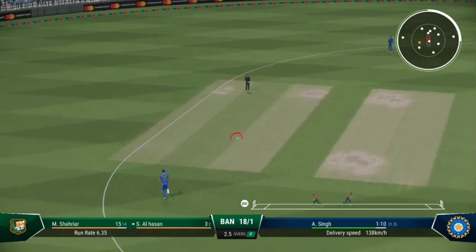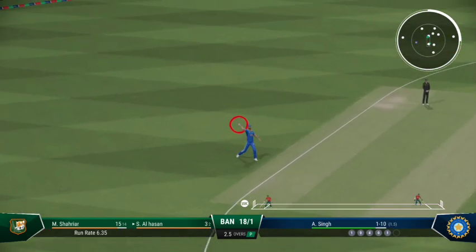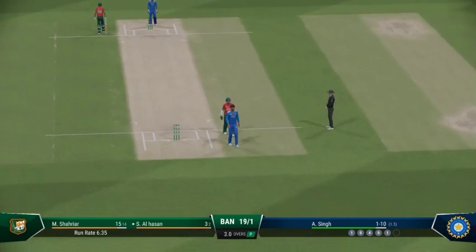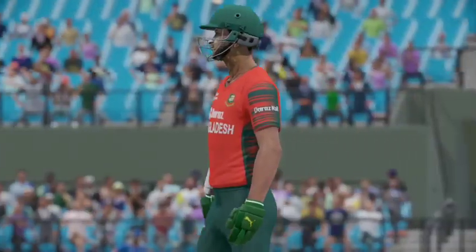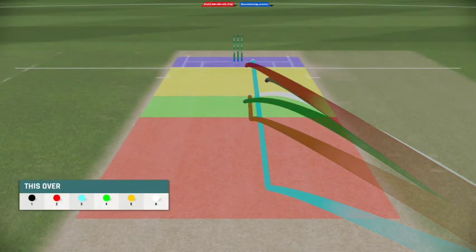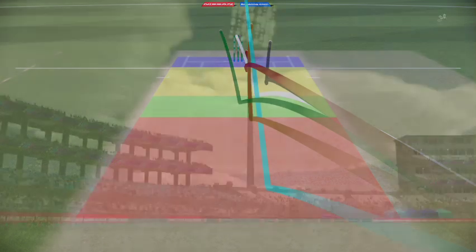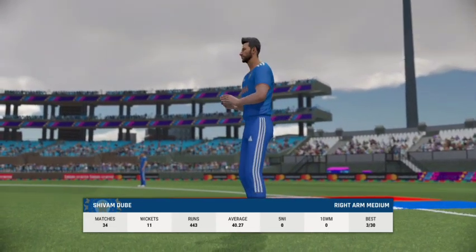They'll get at least one. End of the over — seven off it. Bangladesh are 19 for one. The right arm pace bowler is coming into the attack from the south end.